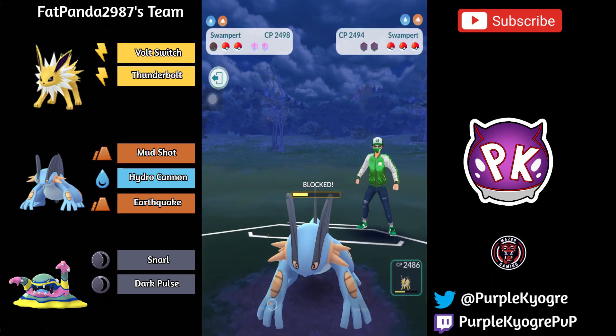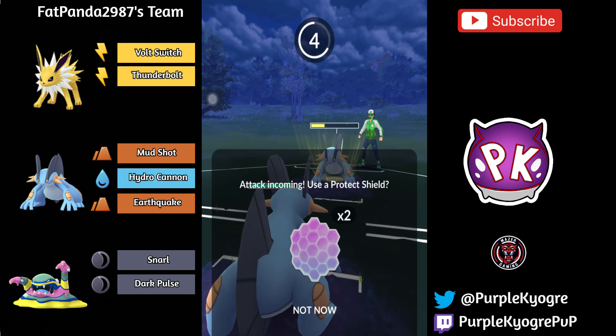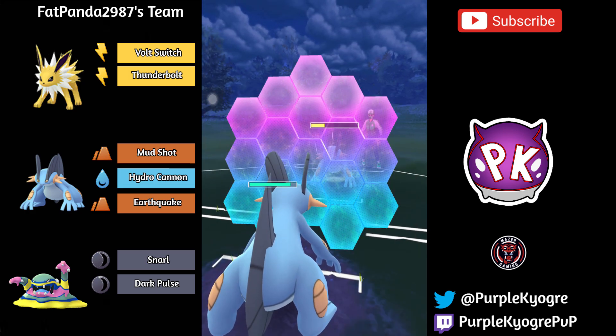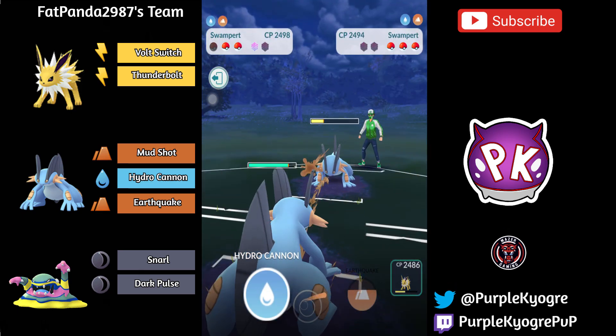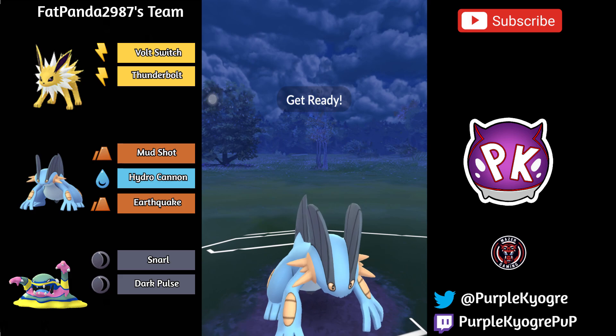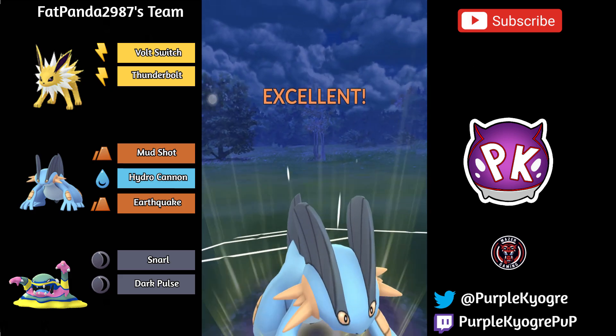And here we go — we see a shield. So up two shields, Fat Panda has that going for them. Now they're up one shield because they're going to use a shield. Maybe we'll see an overfarm. We're going to see an overfarm, then go ahead and go for the Hydro Cannon before the opposing Swampert gets to a Hydro Cannon — we don't want that.